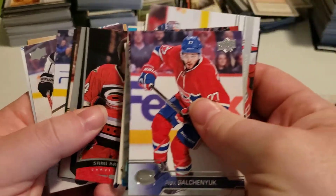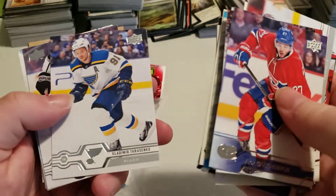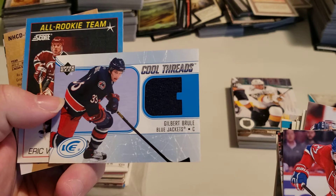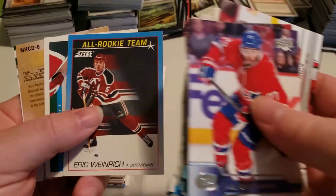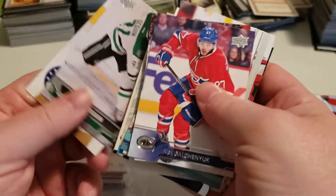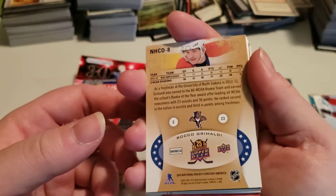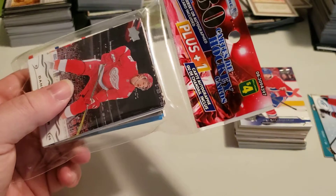We have more Upper Deck into the second part of our grouping, and it looks like we have another Upper Deck Ice Cool Threads — Gilbert Brule from the Blue Jackets. I've got his Young Guns kicking around here too. So that's our second pack. Score, Upper Deck hockey, and then we have National Hockey Card Day — oh, this is an American rookie on it, interesting. So that's pile number two, let's get into our last one and see what we can come across.